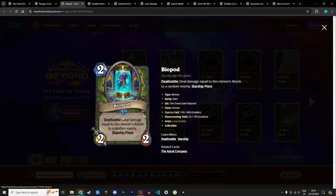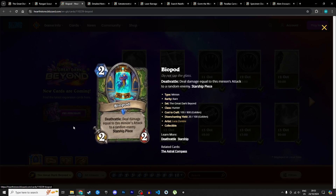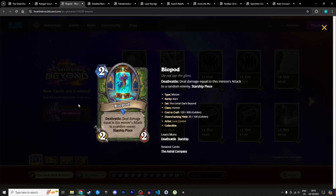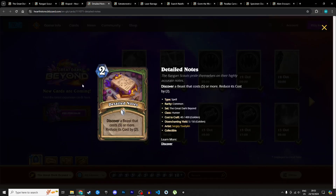Next up is the first Hunter starship piece: the Biopod, a 2 mana 2/2 with deathrattle — deal damage equal to this minion's attack to a random enemy. At base level it deals 2 damage to a random enemy when it dies — and it can hit face, not just minions. If you hand-buff it, it deals more damage. As a starship piece, when your starship dies, it deals your starship's attack damage to a random enemy. If you're playing Starship Hunter, this is a piece you'll want. I'm giving it 3 stars in Standard and 2 in Wild.